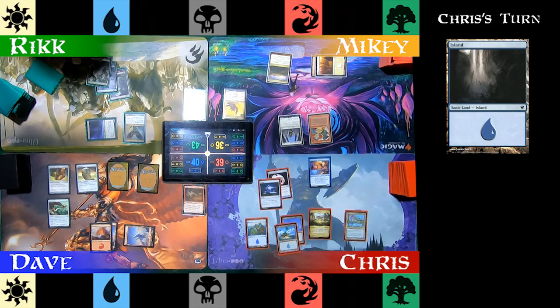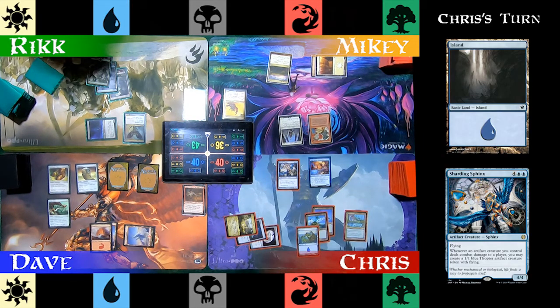Chris plays an Island on his turn and then plays Sharding Sphinx. This creature lets all of his artifact creatures create 1/1 blue Thopters when they deal damage to players. Let's see how this pans out.